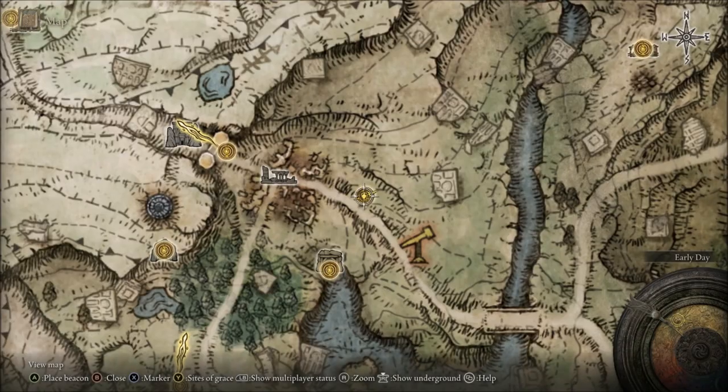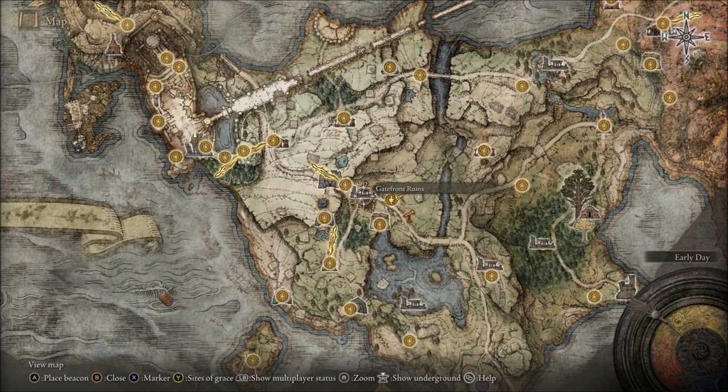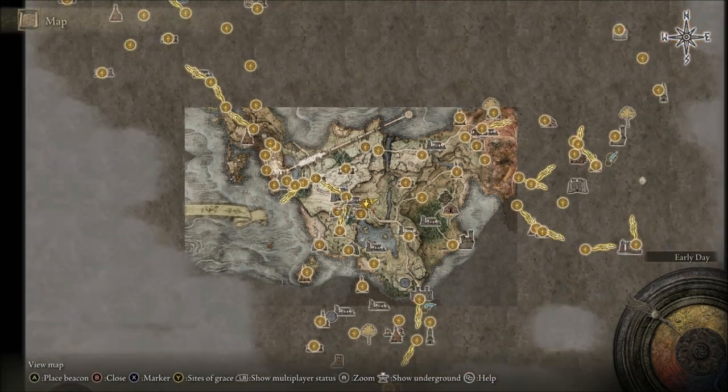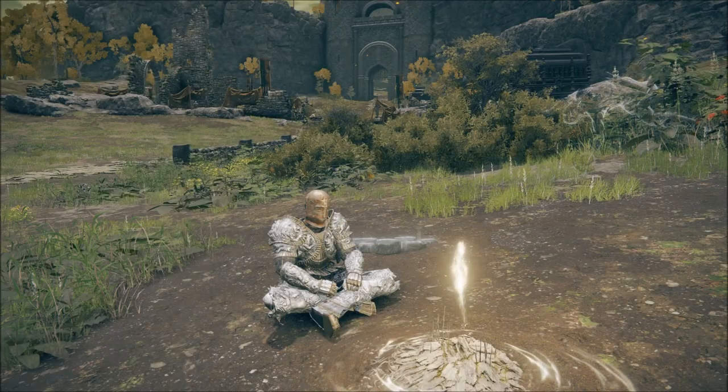Let's check out where we are on the map. We're in the starting area. Gatefront Ruins is where you find the whetstone knife, and don't feel bad if you missed it. I didn't get it until after the first major boss, and by then you might not even need it, because once you get the blacksmith at the Table of Lost Grace, he'll just do the ashes for you. But it's kind of annoying to go there every time, so the whetstone knife is nice for switching out your skills on the fly.